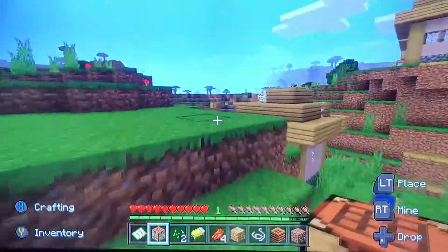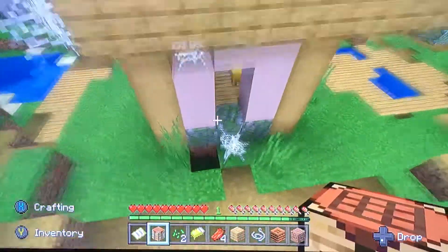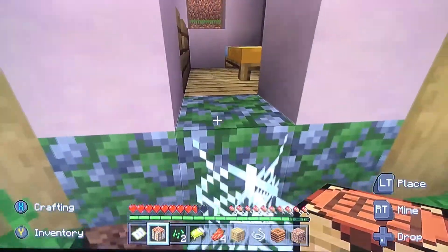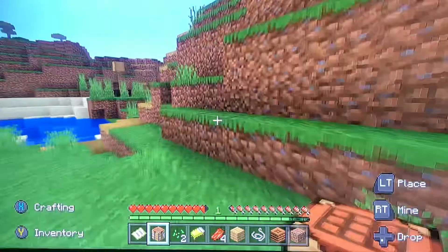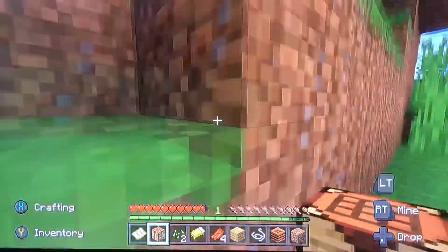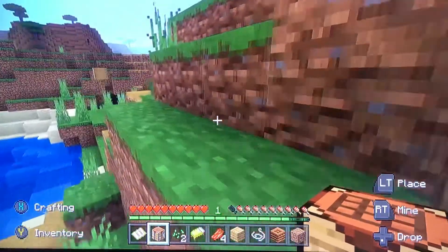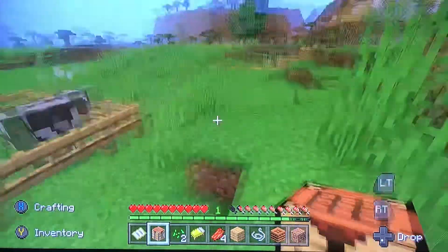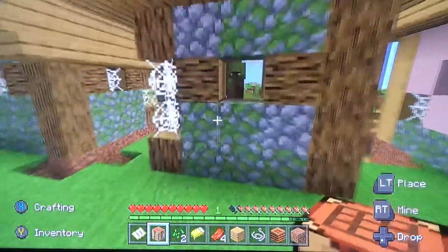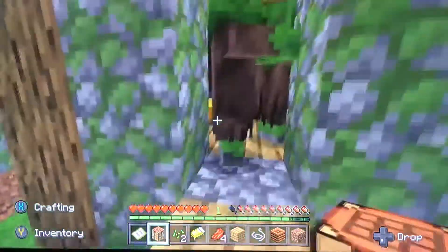I want to go to that cave — oh, that was dark. I can't believe there's no chest. If I don't find a chest I'm just gonna have to use what they have. There's a lot of animal farms. I don't know why there are two of those guys. I hope there's a chest in here because I'm not going — oh my.